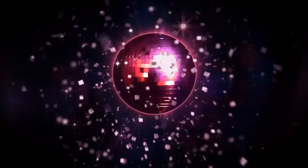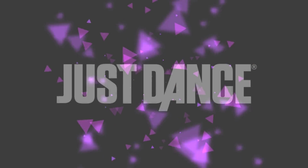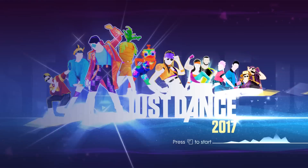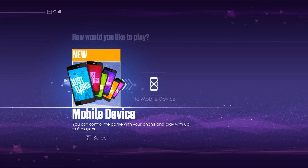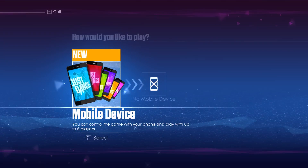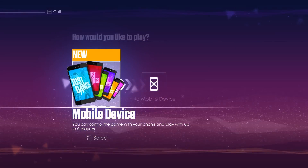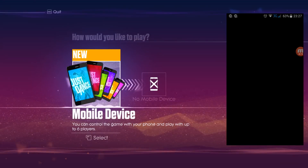Connecting your phone to the game is pretty basic, with the onscreen instructions being very easy to follow. First time you boot up the game you will be prompted to create a user profile, but you can edit it afterwards. Then you can choose mobile devices or no mobile devices, but don't choose the latter one because it will literally be you just watching the gameplay itself. Start the app up on your phone, press enter and wait.